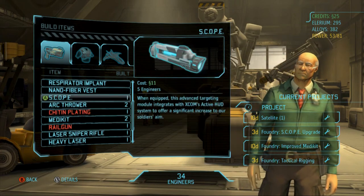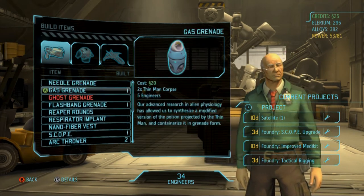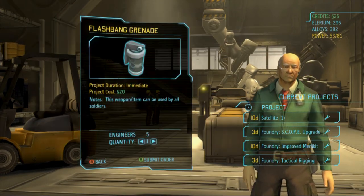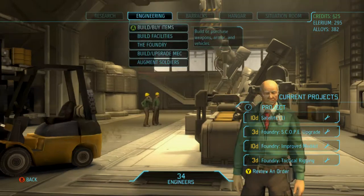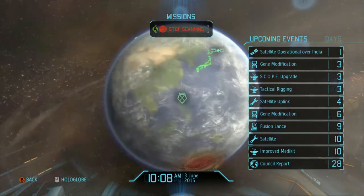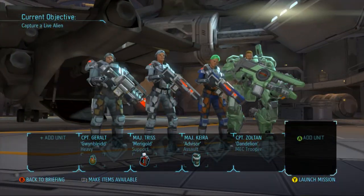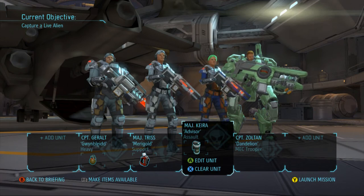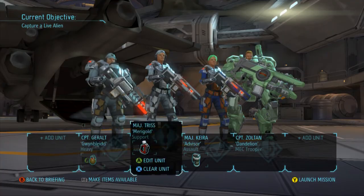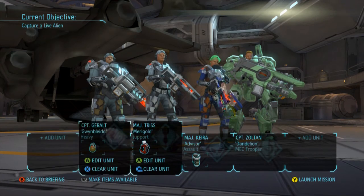I think I'm gonna want another flashbang. Actually, probably not. I think we're good. Alright, so here's the moment of truth — can we make it? I think we just need to make it two more days without a mission. Nope. Okay, so an interesting squad this time — it's gonna be Triss, Kira, Zoltan, and Geralt. This is a landed aircraft, so we're not gonna worry about capturing anything.